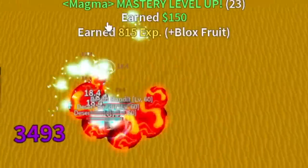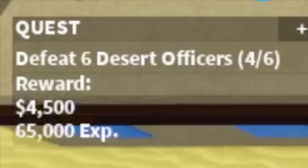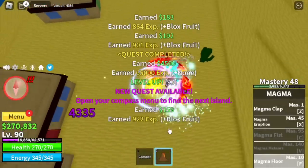Magma floor is one of the best F skills for grinding, just like the smoke bomber. At level 75, next up are the desert officers — same strategy, just use your F skill and that is it. At level 90, let's check our stats.